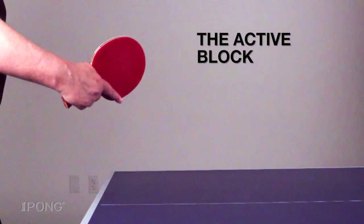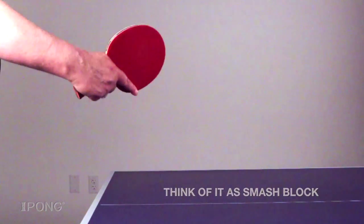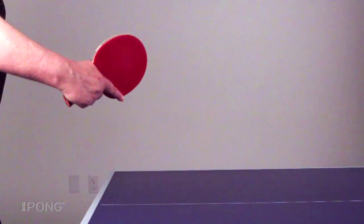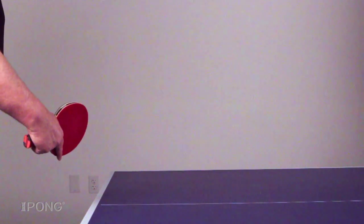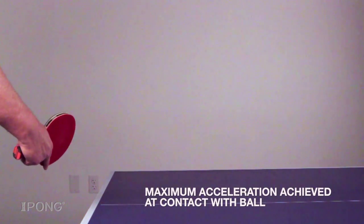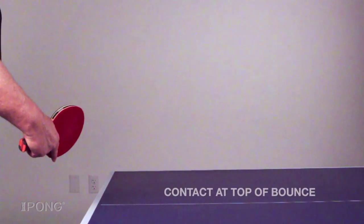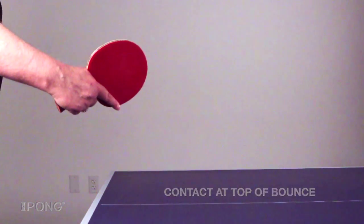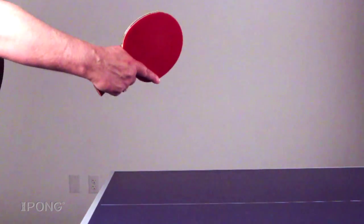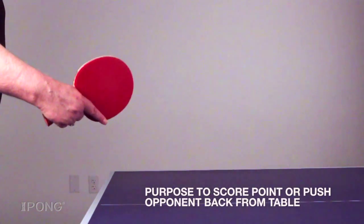The next block is the active block. The best way to think of this stroke is as a smash block. Unlike the smooth carry of the control block, this stroke uses smash touch with maximum acceleration achieved at contact with the ball. Imagine you are driving a nail when contacting the ball for the active block. Contact should be made at the top of the bounce with a firm grip, and both the wrist and forearm are used for this stroke. The purpose is to score the point outright or to push your opponent back from the table.